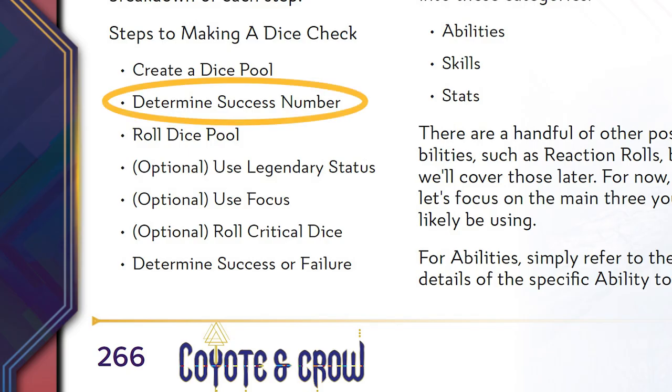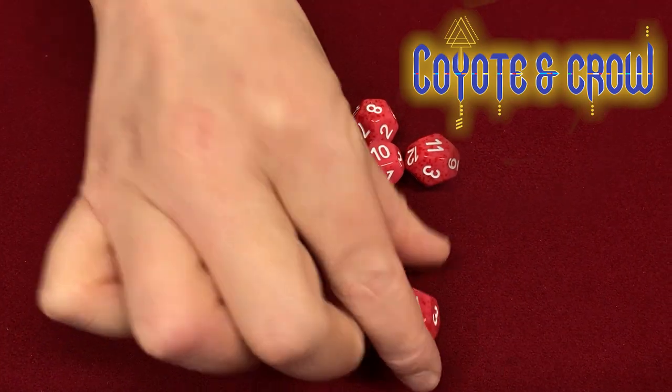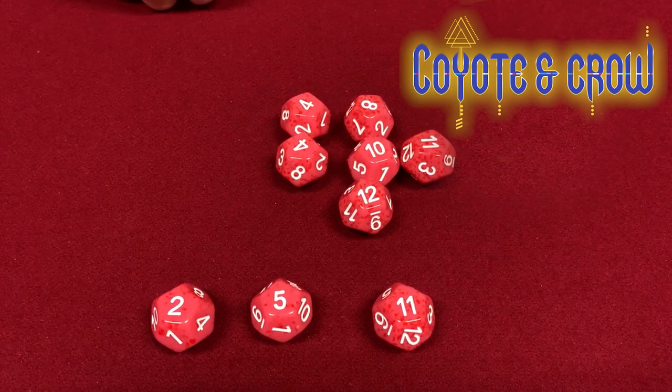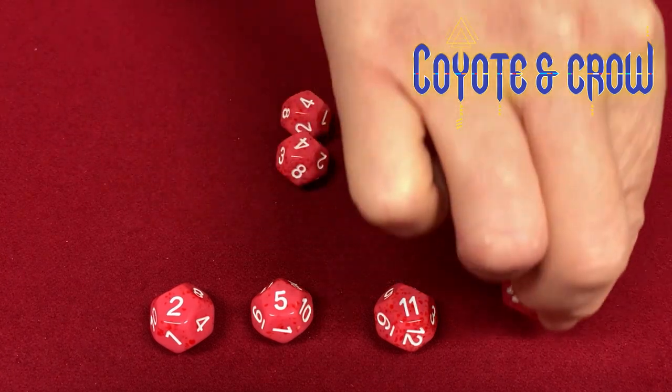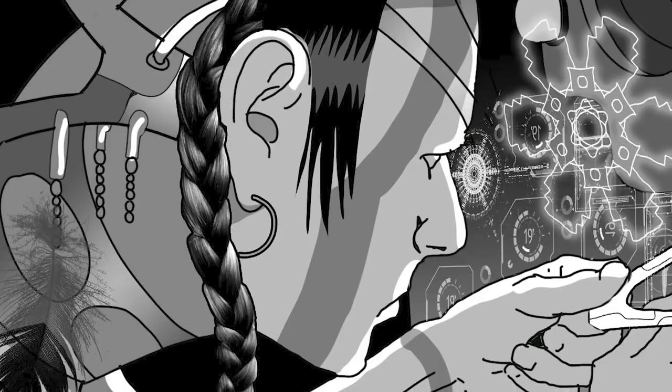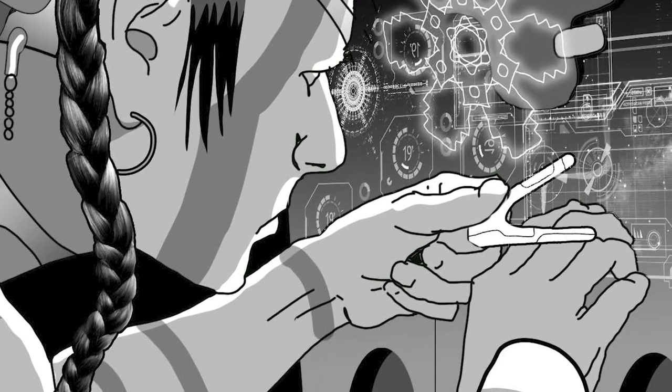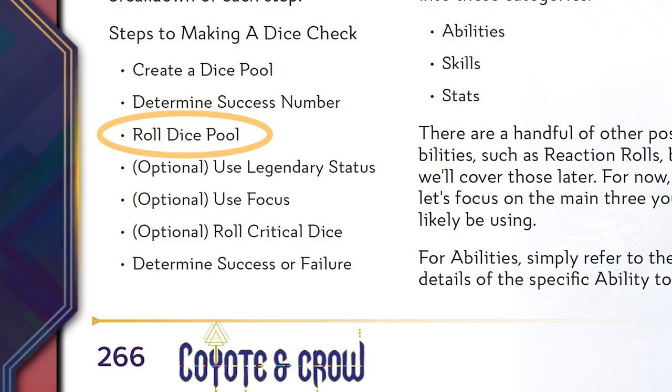The success number is what you need to roll on each die in your dice pool for that die to be considered a success. By default, the success number is 8, which means any die that rolls 8 or higher is considered a success. The story guide will determine your final success number. Most of the time, that number will be between 5 and 11. It can never go below 2, although it can go above 12 — this doesn't happen often and you can find out how to handle those in the book. In our example, the story guide says the success number to hack and disarm the security system is 9. Now that you have a pool of dice and you know your success number, let's roll those dice.